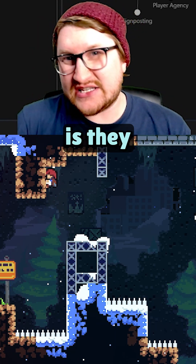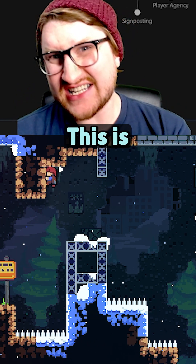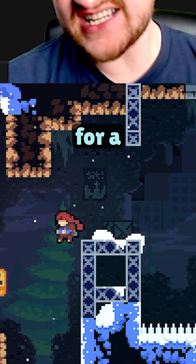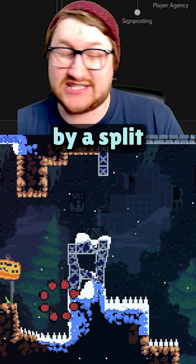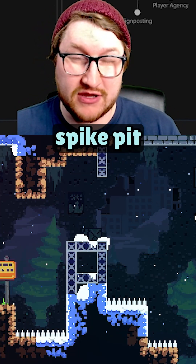The second thing they do is they incorporate a technique called coyote time. This is when a player is still able to jump for a second or two after running off the edge of a platform. Nothing feels worse than mistiming by a split second and then falling into a spike pit because of it.